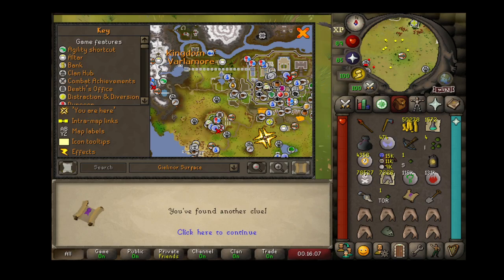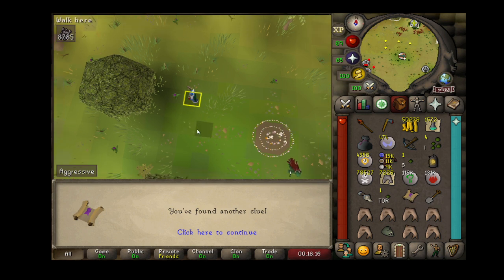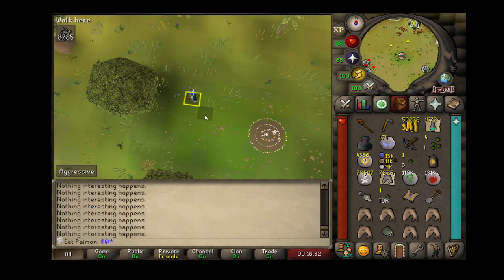Hey guys, this is one of the new clue steps in Valamor — so new that the wiki page and the Clue helper plugin haven't been updated yet. So I actually had to count the steps out myself like some sort of animal. Because I couldn't find any other guides, I wanted to make a quick one to maybe help one or two people out before they do update the plugins and the wiki page, and in that small way give back to the community.